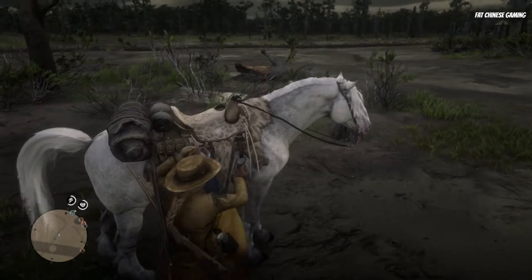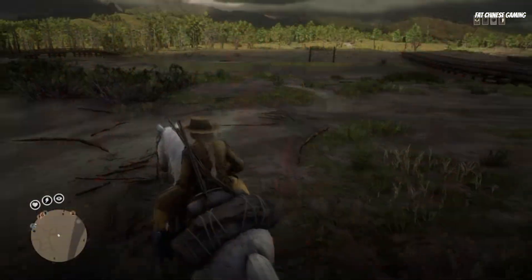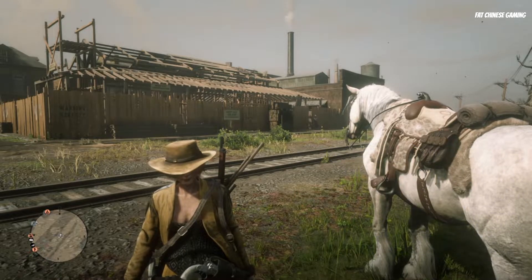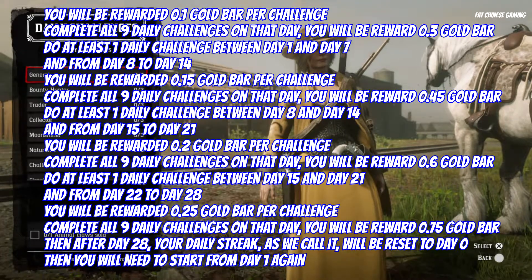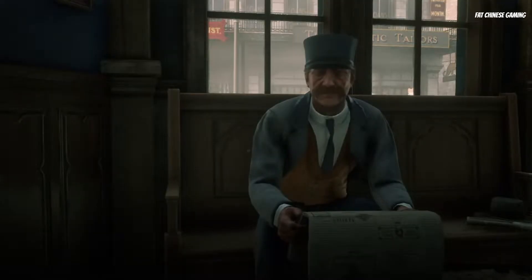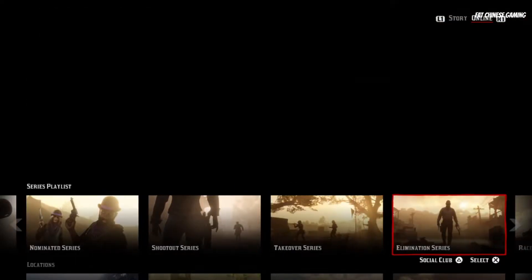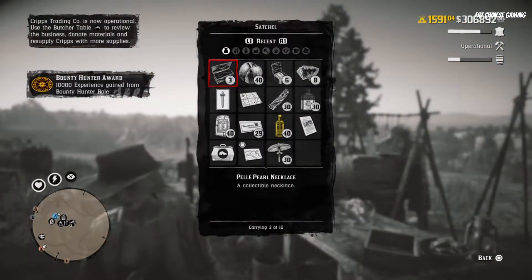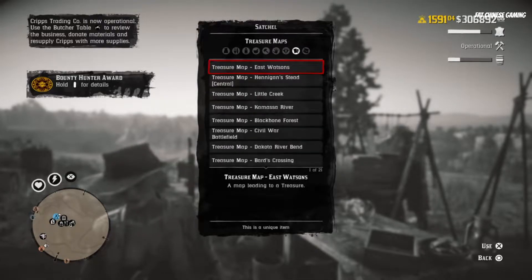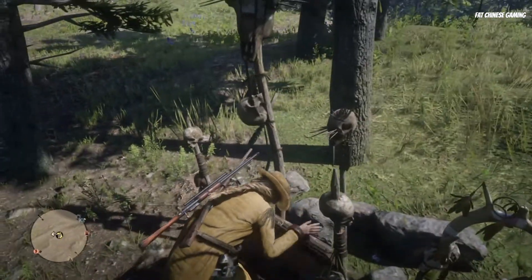It is also important to grind gold bars now because we have five new roles: Bounty Hunter, Trader, Collector, Moonshiner, and of course the Naturalist — all of which will require gold bars. To grind gold bars for those roles you can always do daily challenges, as well as Stranger Missions. You can also do some free roam events or playlists like Feature Series, Shootout Series, Takeover Series, and Race Series, which will also give you gold bars. And if you loot dead NPCs or keep your eyes open, you may be lucky enough to find treasure maps — or Rockstar may reward you with some — that can get you gold bars and cash.